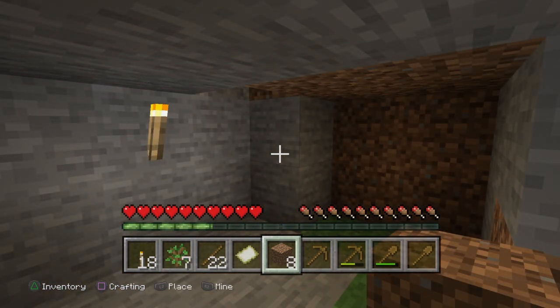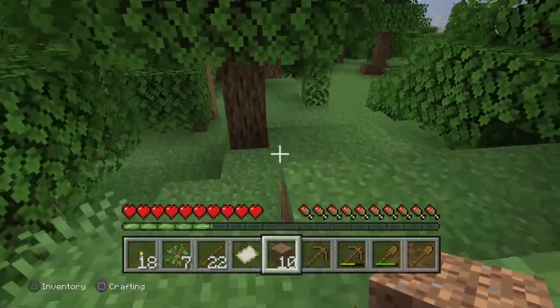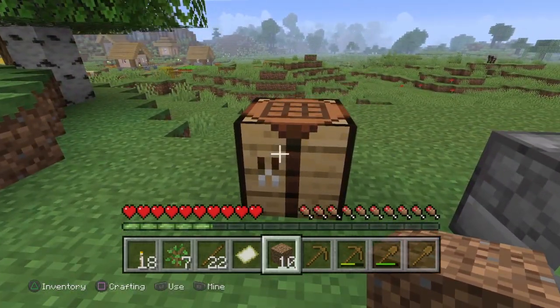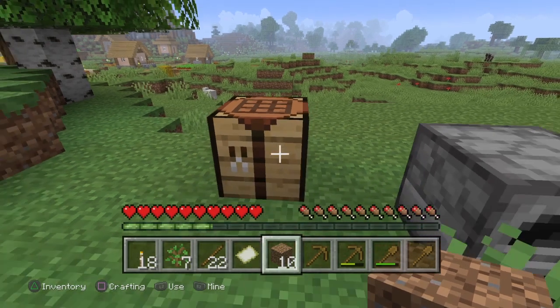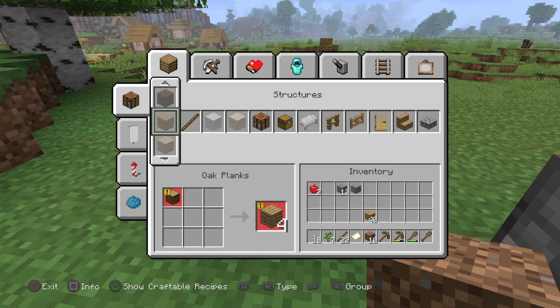The last thing to cover is crafting - there are two versions. The version we've been using is dead easy because it's all done for you. But there is a version where you have to do it manually, which was in the earlier versions of Minecraft Java edition. Java edition is the PC, Mac, and Linux version, and there's also Bedrock edition. They're basically different editions with slight variations, but we're working on PS4.